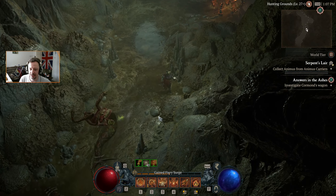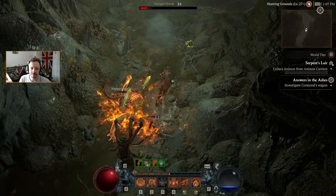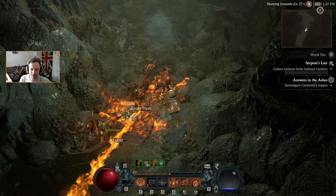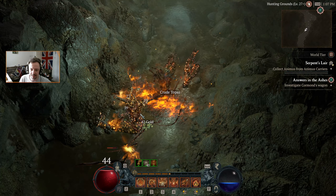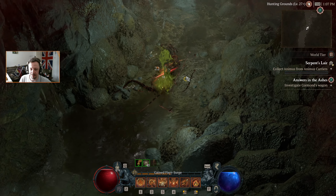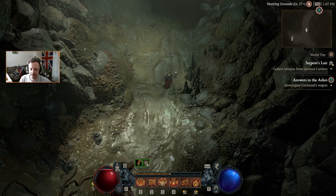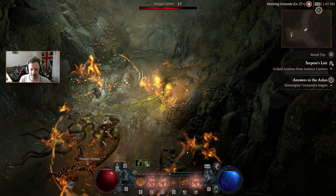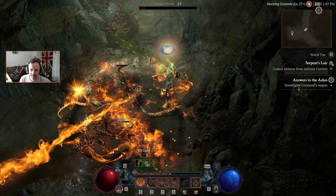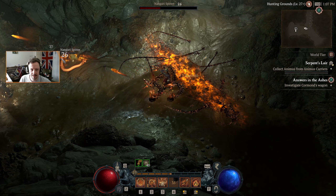We're going to do a left wall hug down here, going around the outer wall on the edge. Having some kind of poison resistance would probably be most beneficial to us in this place. It's important to tailor your elixirs to where you're going, but at this level I would hope it's not strictly necessary.